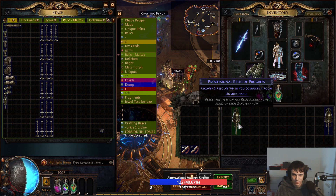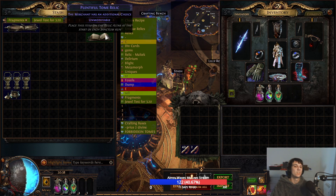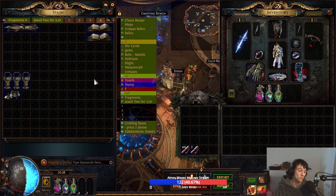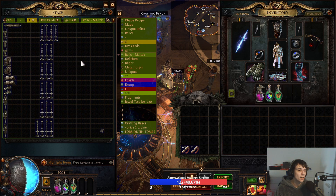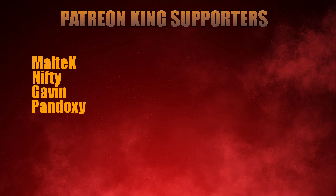Even so, this is all essentially something extra. We did get one technical jackpot, so this is still over 11 div extra from sanctum. Four quad tabs of relics i85 — not too bad. Over 10 div profit because the investment is literally zero given how much you make from sanctum in general. Pretty good. I'll probably do more of these on stream. That's it for this one — take care! Big shout out to my Patreon supporters Malta K, Nifty, Gavin, and Pandoxy. You guys are the best!